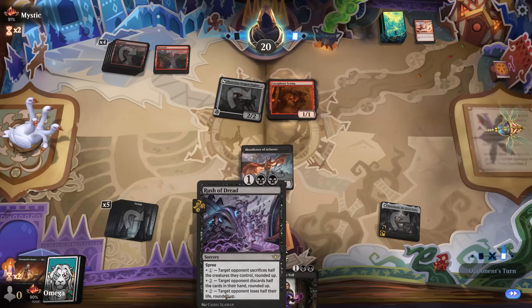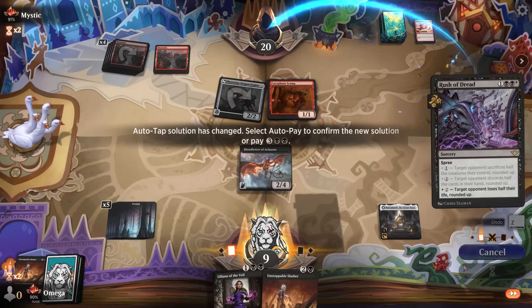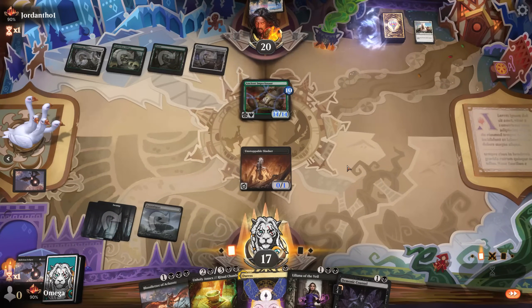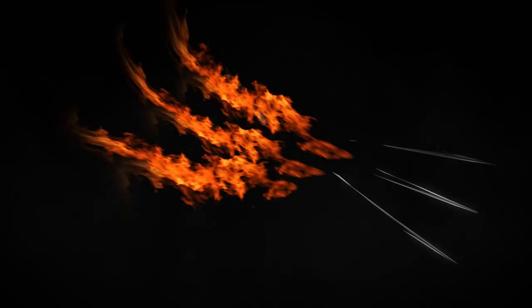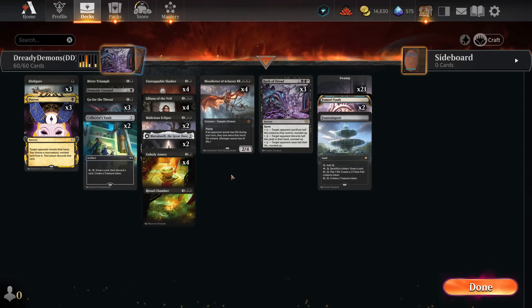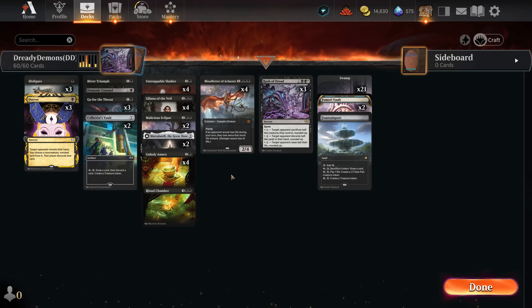Hello everyone, it's Love here and today we combine two strategies: demons and one-turn combo with Blood Letter of Aklazoth, Rush of Dread, and Slasher — and we will be slashing. The outro will tell you everything you need to know about this deck, so let's go into the gameplay because this will be pretty action-packed. Enjoy and have fun.